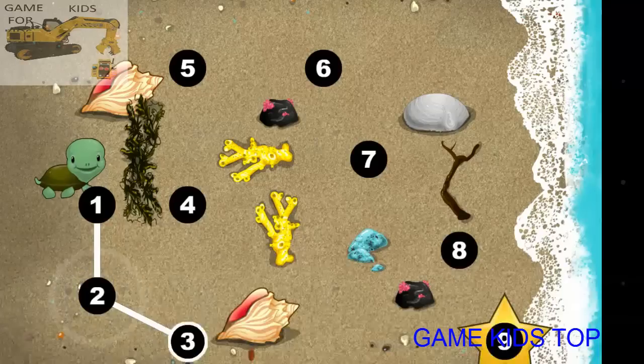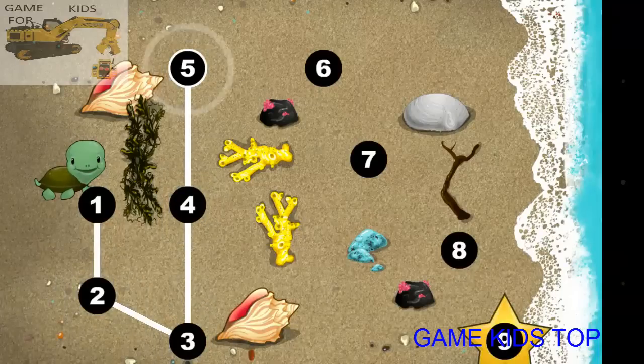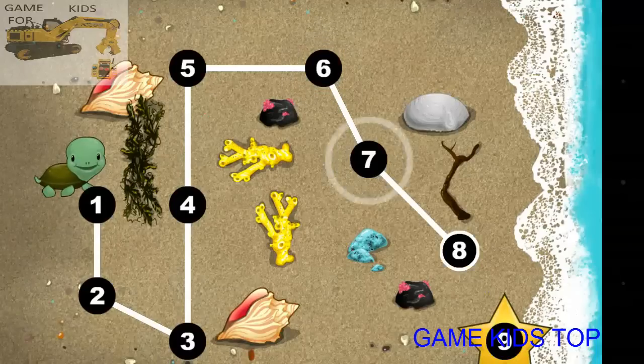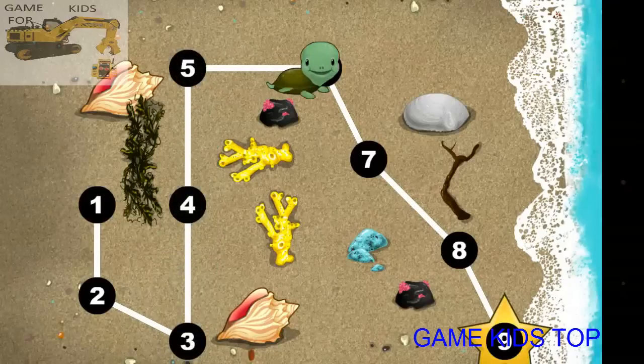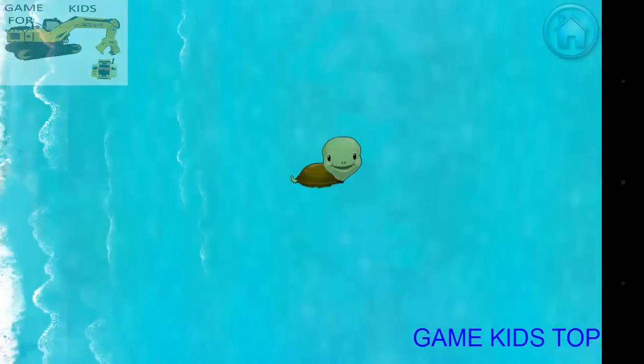This baby turtle needs to get to the sea. Connect the dots to show her the way. You're doing great! One, two, three, four, five, six, seven, eight, nine. Happy travels, tiny turtle!